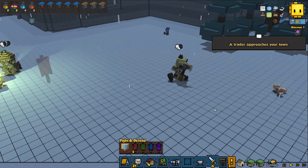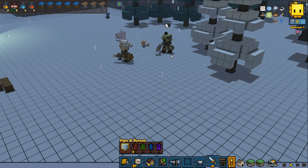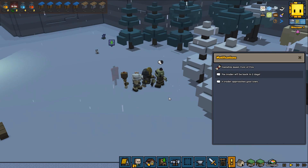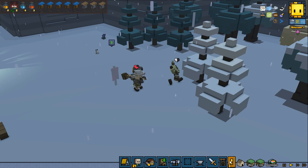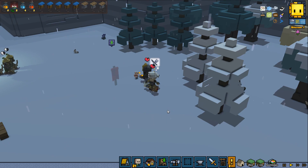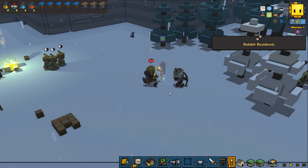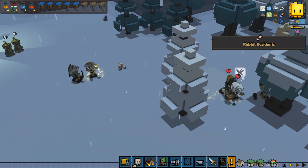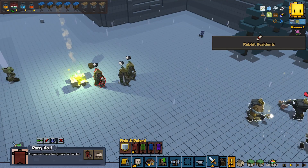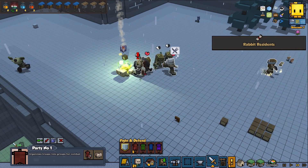Hey you little Kobolds, give back my Varanus meat - give it back! We're going to check out something interesting right after the battle here. Rabbits are back - so that's gonna be awesome. Let's destroy the campfire first.